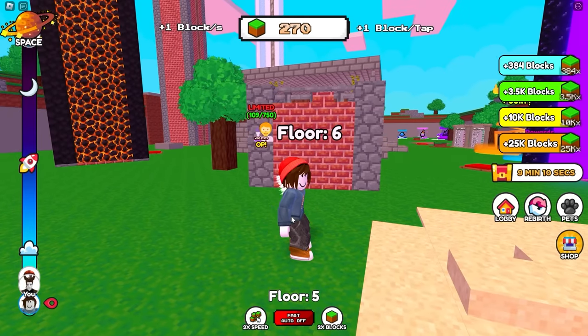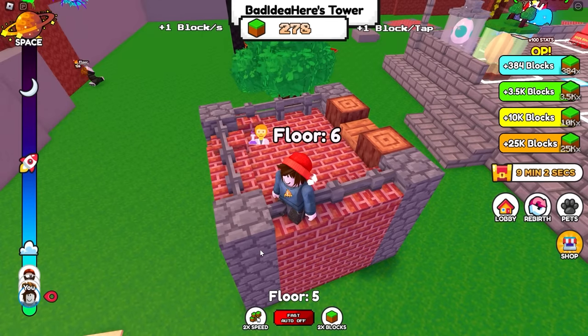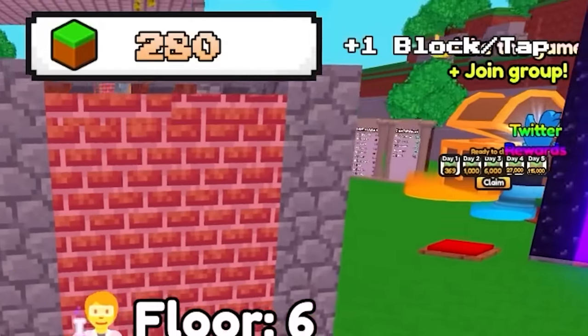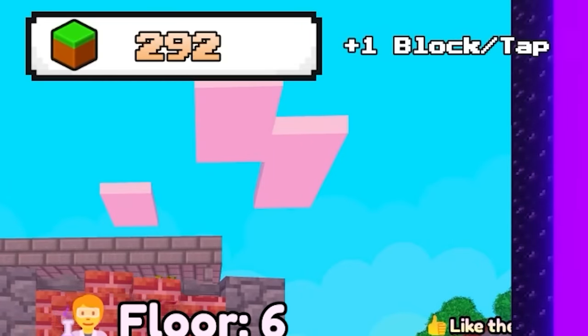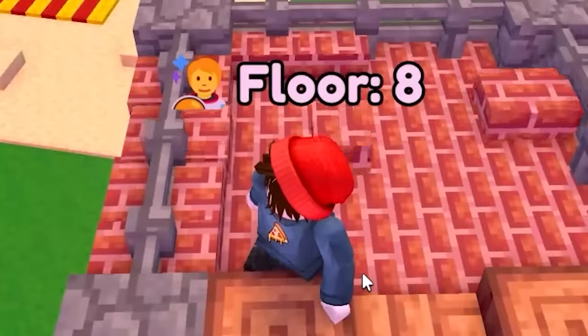We're going to build a tower into space, and that sounds like an exaggeration, but we can do it. Currently I'm on floor 6. I add one block per second. If I click, I add more blocks per second. The faster I click, the more I place, the higher I go.